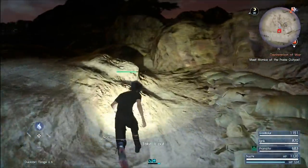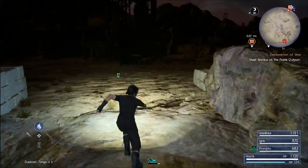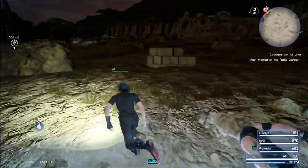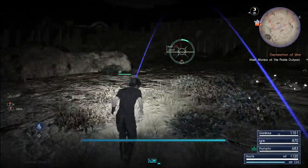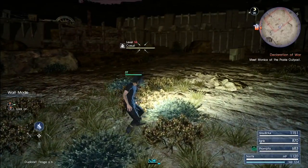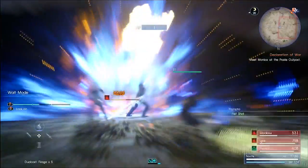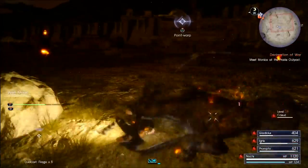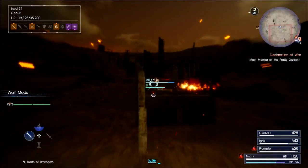First things first, we're going to defeat a Curl, which is an enemy that appears around this area at night. It can't take damage from lightning magic, but it's weak against fire magic, so we're going to use a couple of Fire Agas on it — that should be enough to defeat it. He might be a little overpowered at this point, so keep your distance and wait for Fire Aga to be available again, then cast it one more time. You can do a few warp strikes, but as soon as you strike it, move away.